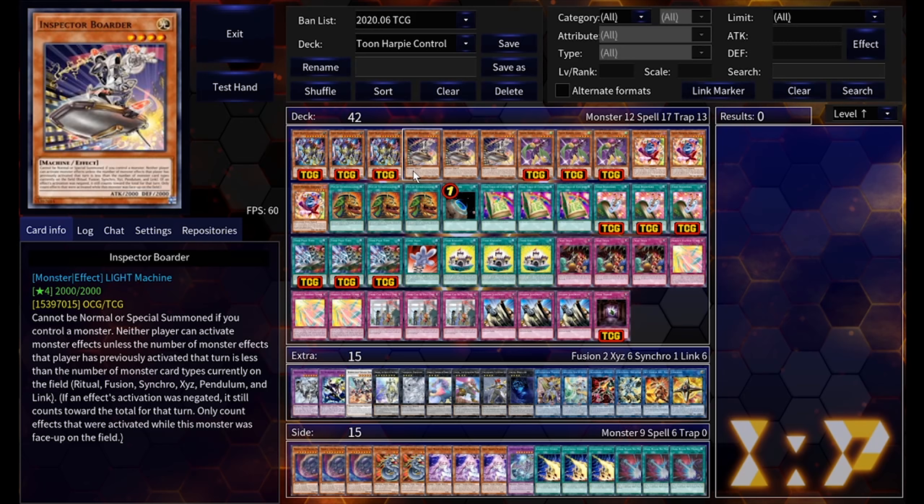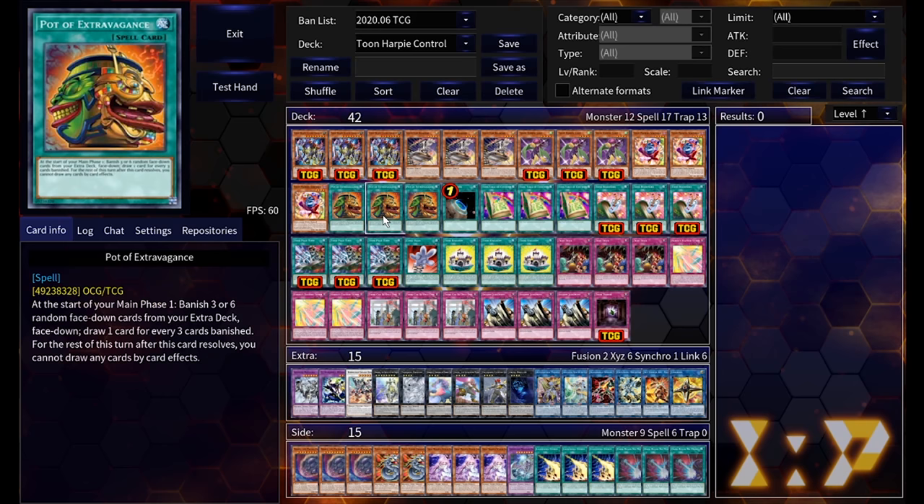Cleaning up the monster lineup is Inspector Boarder. We don't tend to use our normal summon much, so I wanted a strong normal summon and you really can't get stronger than Inspector Boarder. He's got 2000 ATK and is basically a walking Skill Drain unless your opponent does shenanigans to get weird extra deck monsters on board. He's a pain in the ass — also one of the most awfully written cards in the game — but very strong, and since Toons don't do a lot, it really helps if your opponent doesn't either.